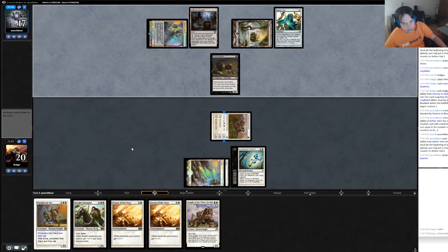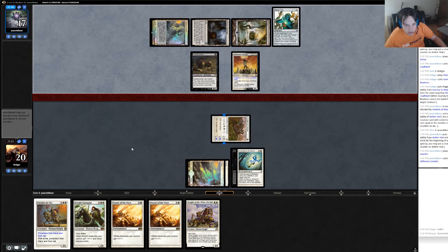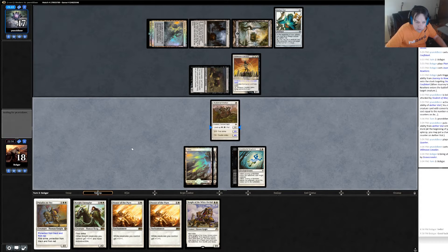He's up to three mana. Quartermaster — it's not going to work very well since I played pretty much all basics, unless he has a Young Arbiter or something, which I guess he could have. Oh yeah, that guy — that guy's neat. I'm not super worried about swinging in against that guy. He swings in — sure, I'll take it. He does have protection from white and black which is a little annoying.